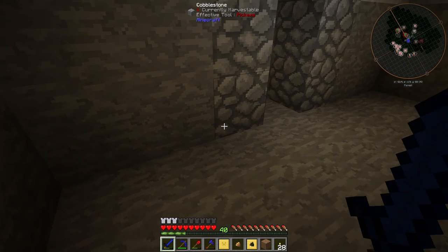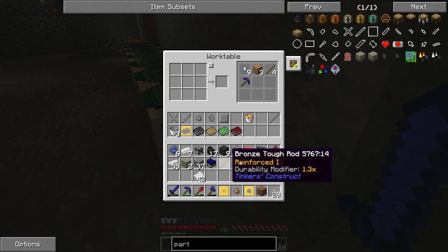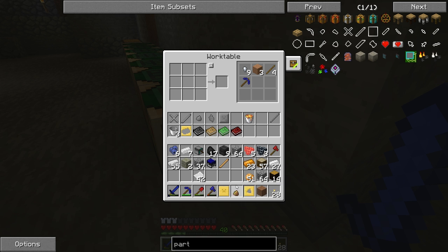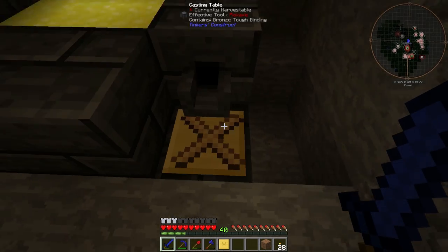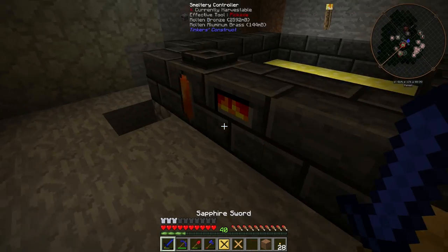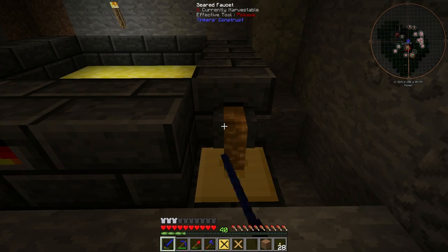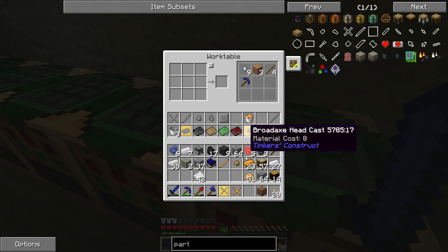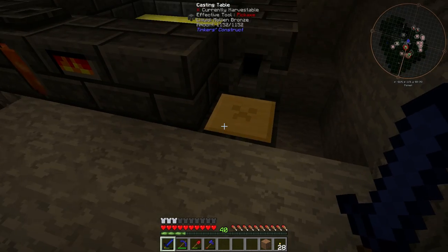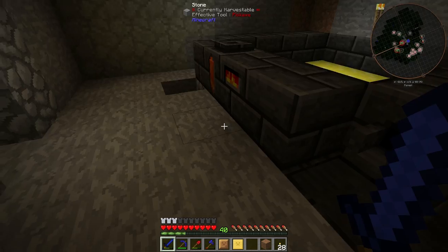We got the axe head — durability 550, use speed 8, attack damage one heart. We accidentally made doubles, and now the weird creeper face thing. We went overboard on these, pretty cool. Now I need to figure out how to put this stuff together.